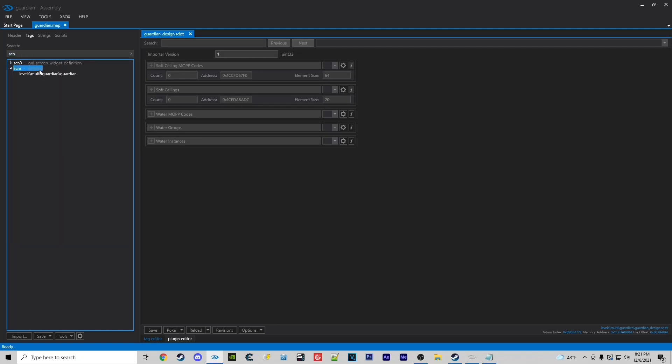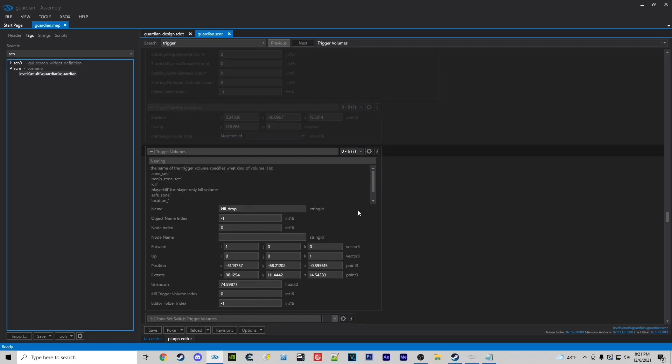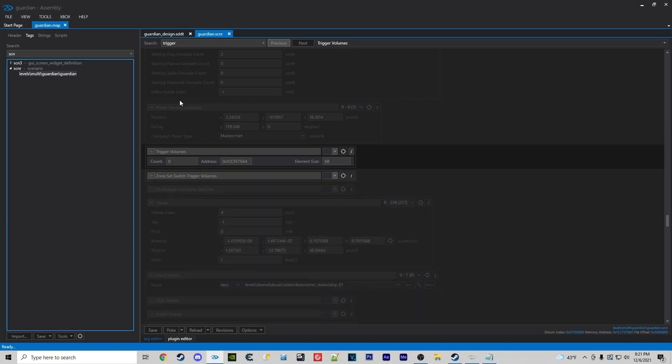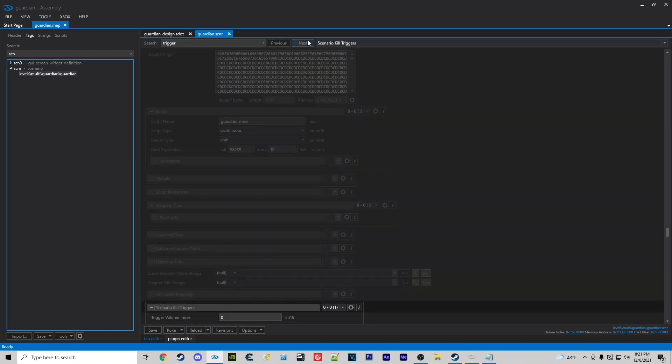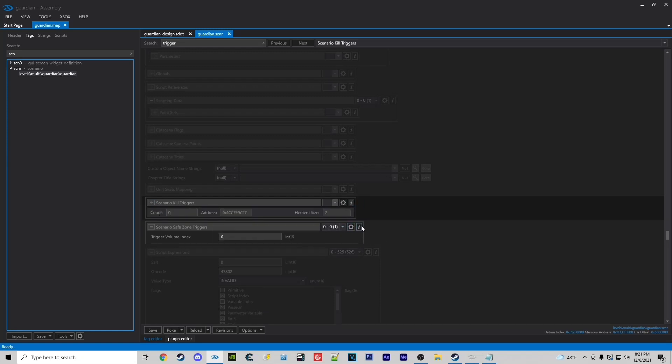After that we're going to type in SCNR, open up scenario, and type in trigger. We're going to do the same thing like we did with the soft ceilings — click on the I, change that to zero, and hit Enter to get rid of those. Continuing onward with the triggers, we're going to go down to the kill triggers and the safe zone triggers. Same thing: hitting the I's and scaling those down to zero.